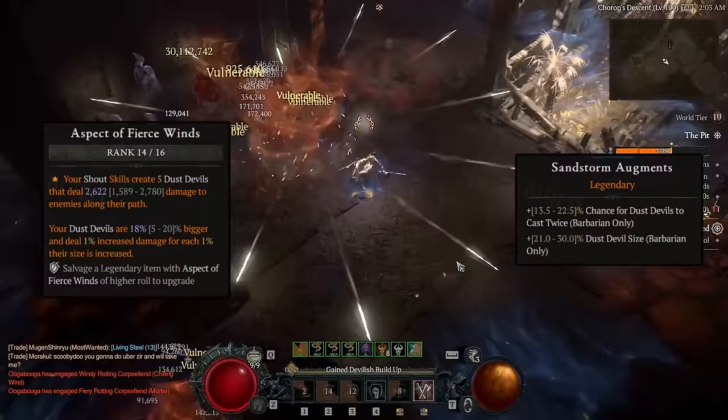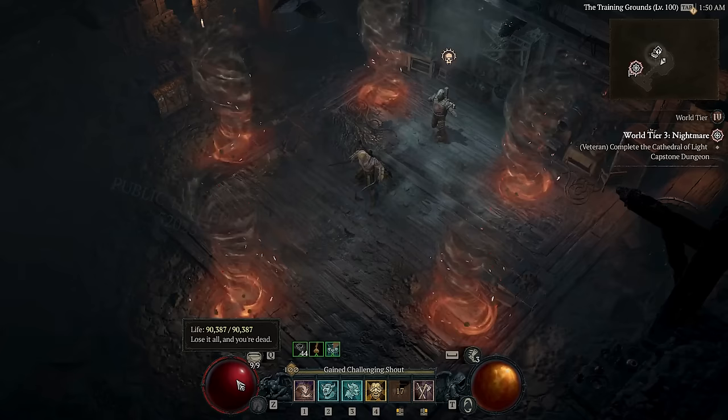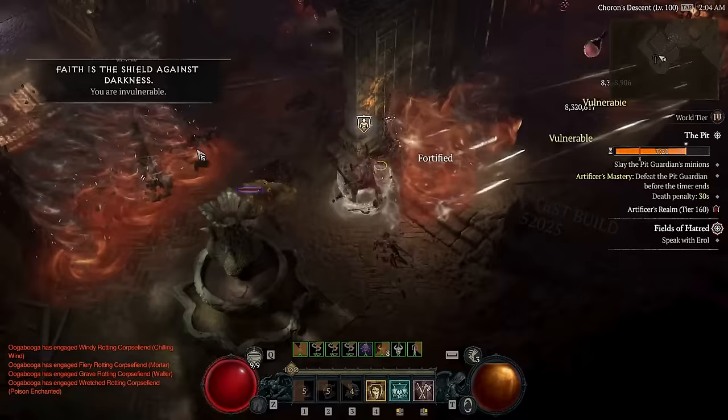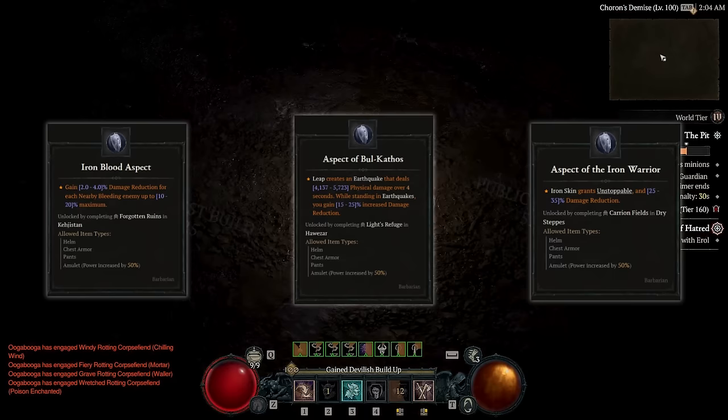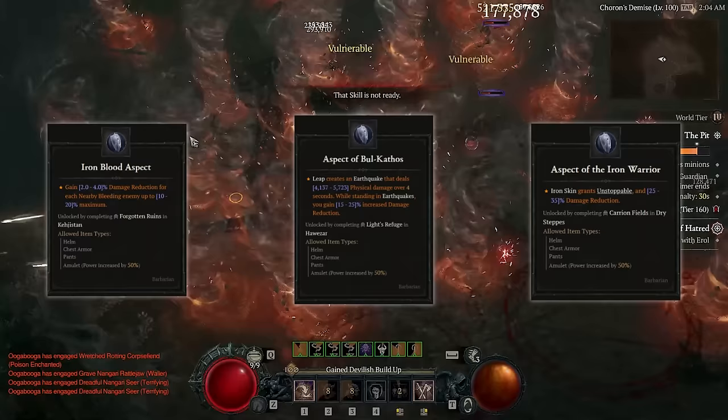So what about the busted defense? Firstly, I'm rocking 75,000 health with Elixir up. Challenging Shout can boost this an extra 20%, so that's pretty busted. What really takes the defense to the next level is all the extra points of damage reduction we're stacking. When combining these three aspects, we get above 90% damage reduction. And damage reduction is extremely hard to find in Season 4, so being able to stack this much as a Barbarian is absolutely bonkers. Just don't show this to any Sorc enjoyers — they'll cry their eyeballs out.